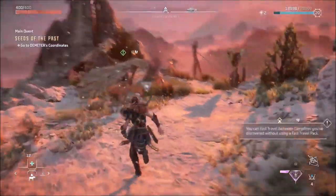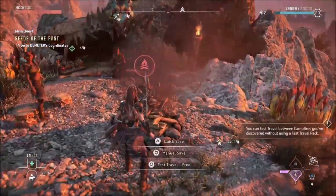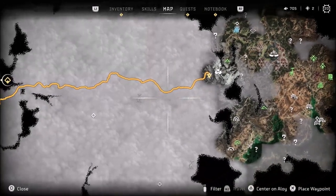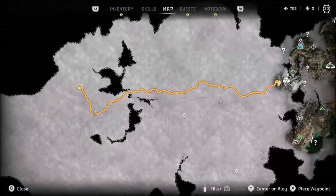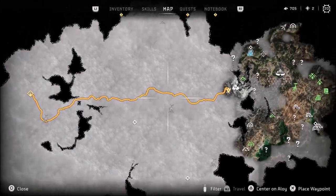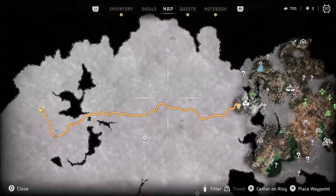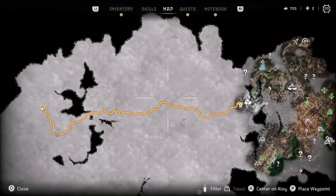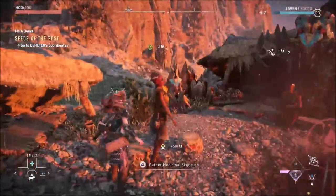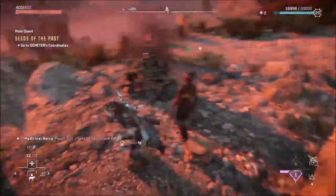There's some sort of side quest available right here but I'm gonna go unlock this campfire first. There we go — this campfire is now available. Officially in the west, this is our base of operations. We can always go to the tall necks to unlock them — every time you unlock a tall neck you basically unlock the region around you. That would be a good thing to do.